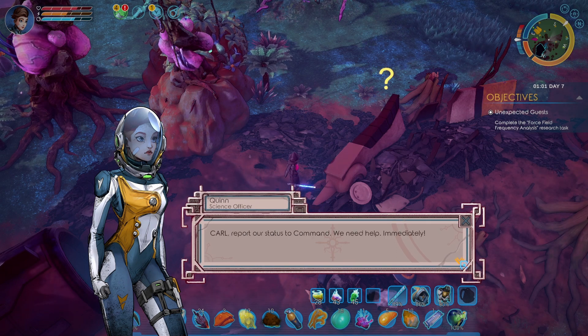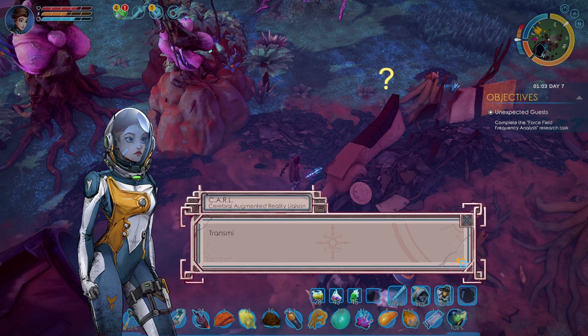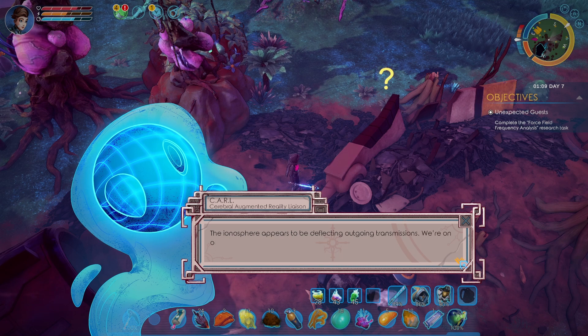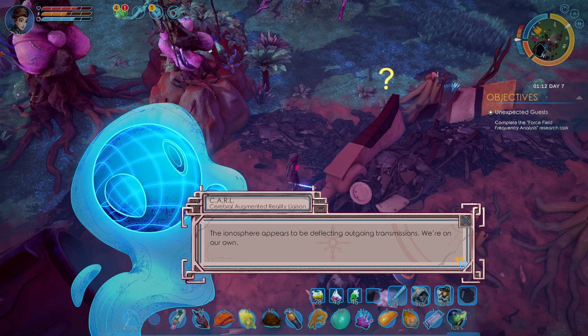Carl, report our status to command. We need help immediately. Transmitting emergency message. Sent. Message failed — the ionosphere appears to be deflecting outgoing transmissions. We are on our own.